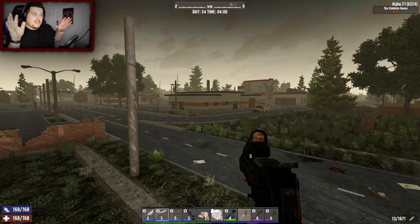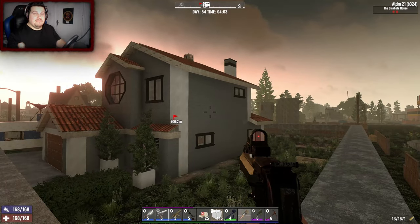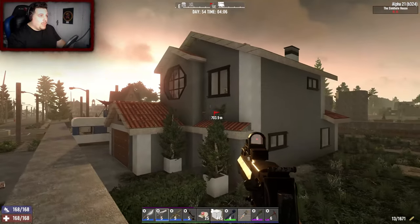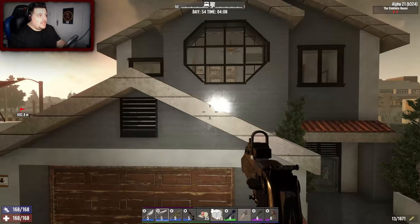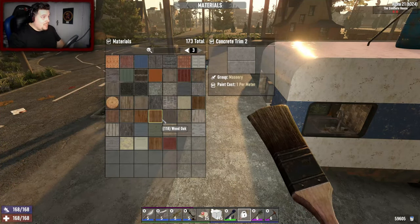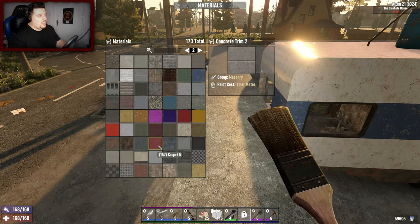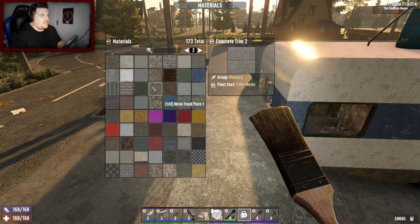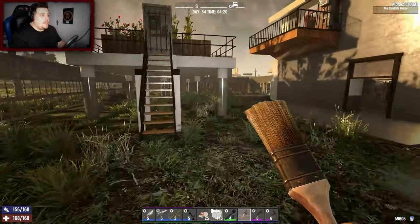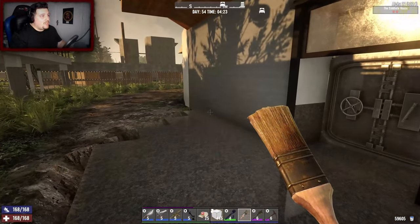It's now daytime and that's not the only thing that's changed, because look at that - we've decorated our house. I've noticed there's a block I have missed right there, oh well. This is the house, it took a while. There are not many colors in 7 Days - I looked at some mods but it's like barely three pages and a lot of them are just damaged, scratched, rusted-away type textures.